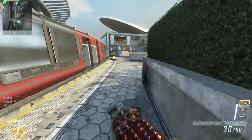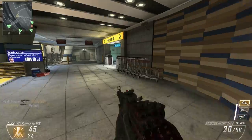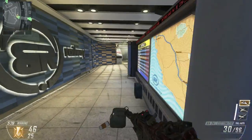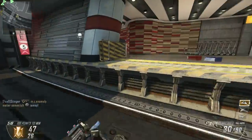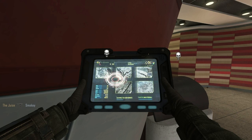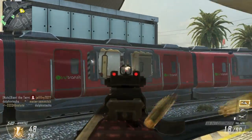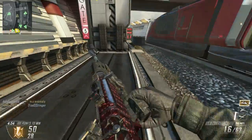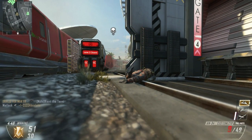Treyarch said, 'all right, we have all these gold camos — what can we do further?' And they put diamond in the game. On a realistic level it's stupid — you would never put anything of real value on your gun. You wouldn't bling out your gun. But again, it's over the top, and this is COD. COD is all about the cinematic, action movie, super soldier, over-the-top stuff. Treyarch putting diamond camo in the game gives you that extra incentive to go for gold guns.